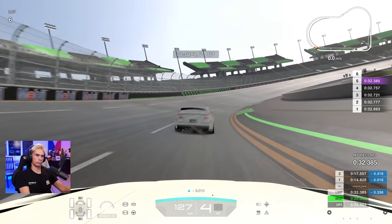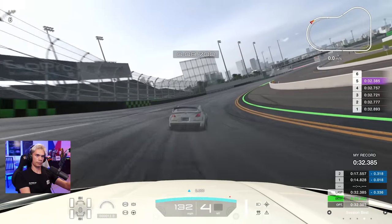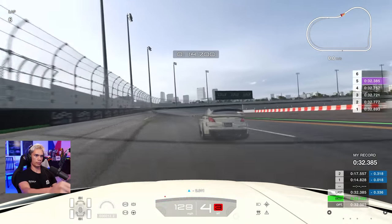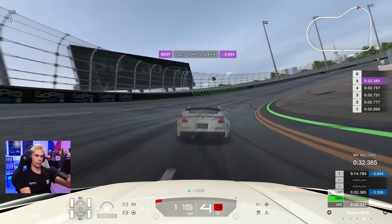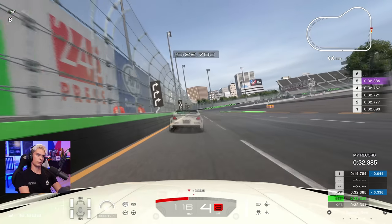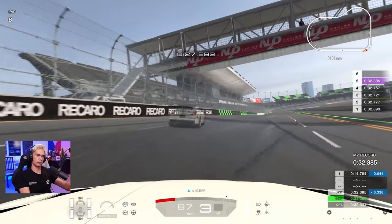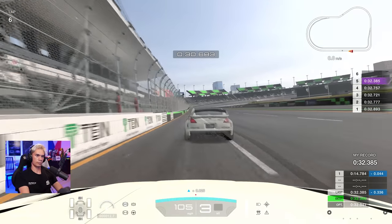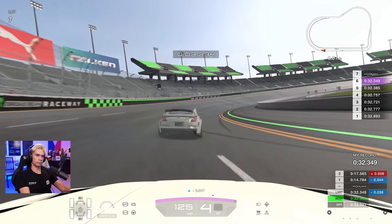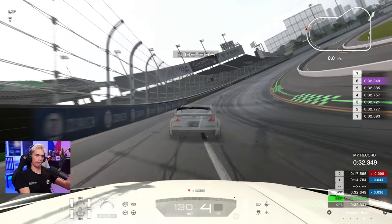That's an improvement of about a quarter of a second over the personal best — not a small amount, especially on a circuit barely over 30 seconds long. That was a very nice left-hander, really throwing it in aggressively, keeping the power pinned down through the exit of the right, grazing the wall. We do get a very good exit on the final corner: 32.349, despite hitting the wall — which means we can definitely go quicker than this.